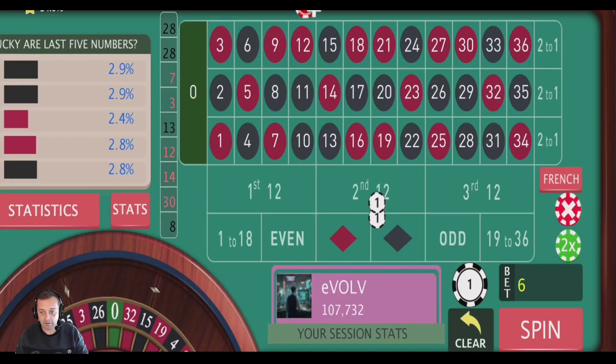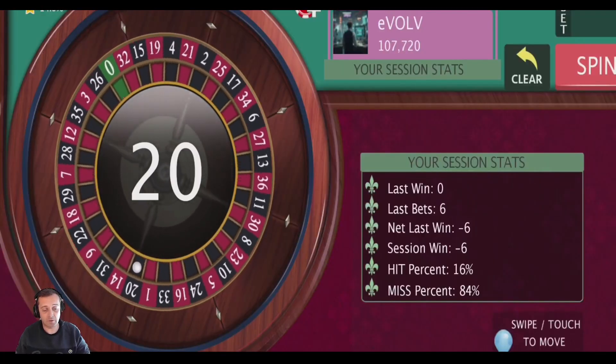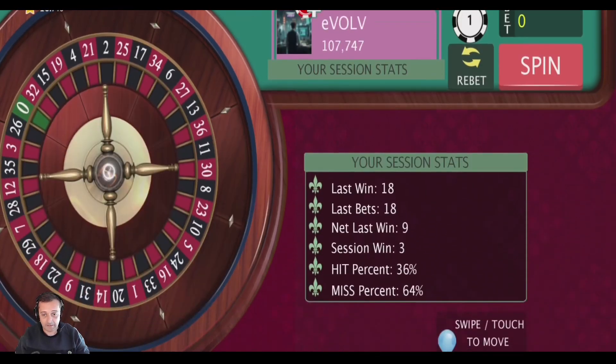That's another loss. So now we're going to go to level three — triple the bet. So now we need nine units on each, 18 units in total. I'm going to spin that one. Apparently the chance of getting four consecutive losses on this strategy is only about 4-5%. So we'll see how we go. We're out of recovery, back to level one now. Level one: two units. Level two: six units. We had to go to level three: 18 units. We risked 18 units plus the previous units to recover that, but we did. We didn't have to go to level four.